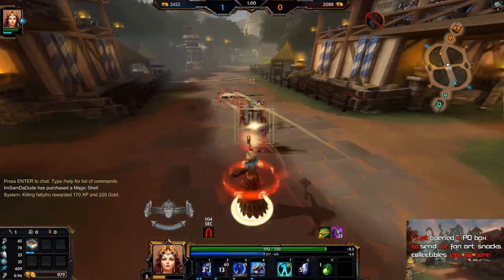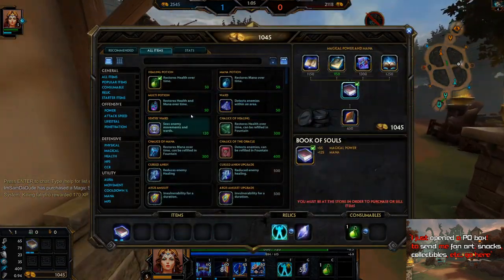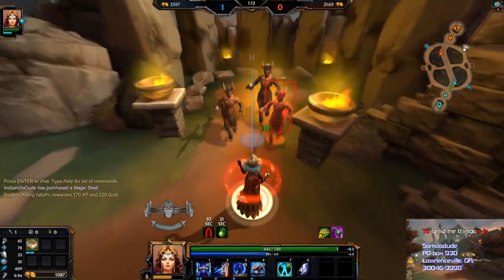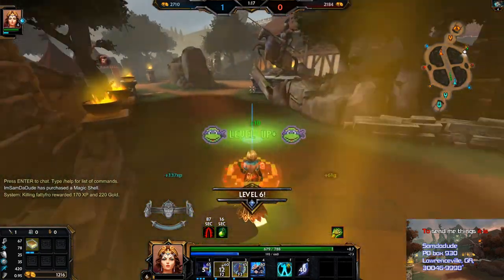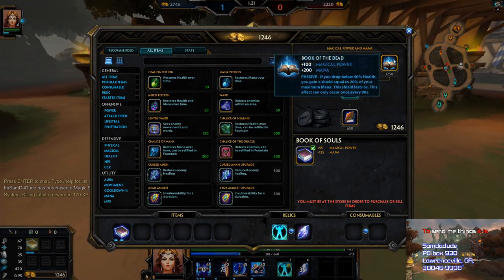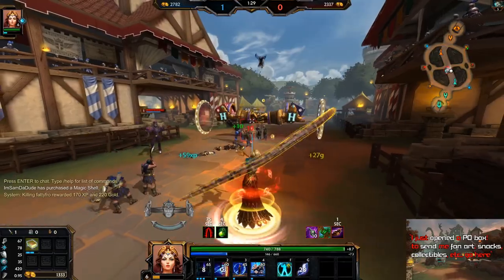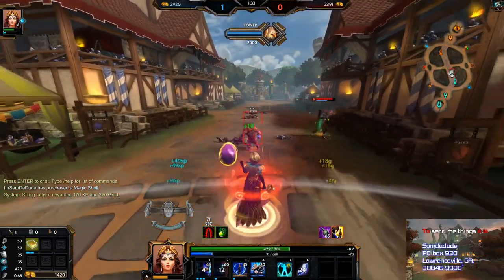What happened? Did you try to tank my minions and get clapped up by them? I wasn't paying attention so I actually don't know what happened. Anyways, I want the biggest shield possible. So here's what I'm thinking - we build all of these items because we can build this, which will give you a 20% of your max mana shield, which will be a lot of shield.